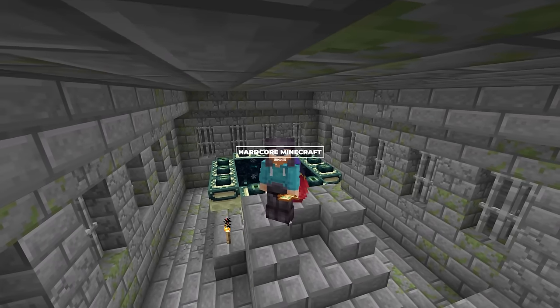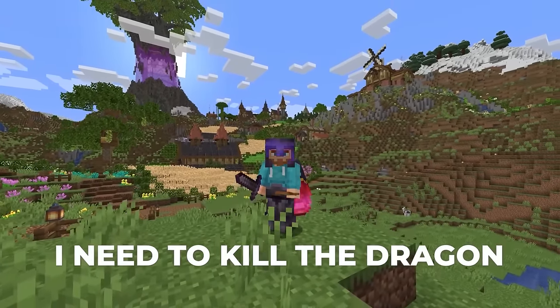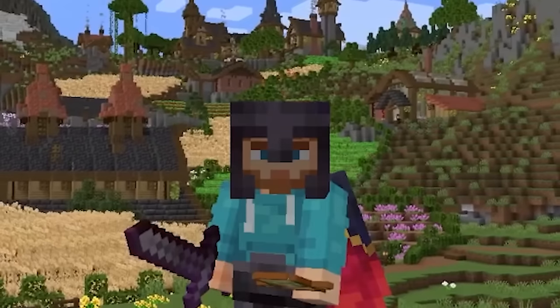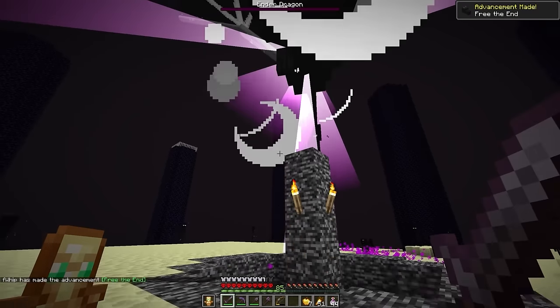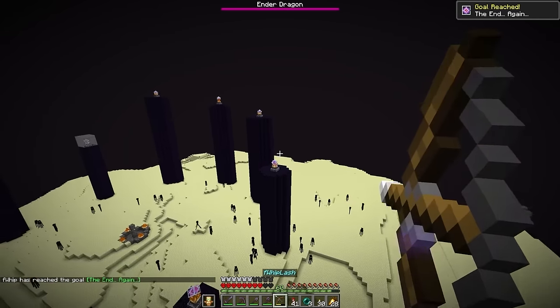Welcome to Hardcore Minecraft. To fully transform the end dimension, I need to kill the dragon 20 times — each kill will unlock a new end gateway. I've already killed the dragon twice: once for the first time going to the end at the start of this world, and a second time to get the advancement for respawning the dragon.